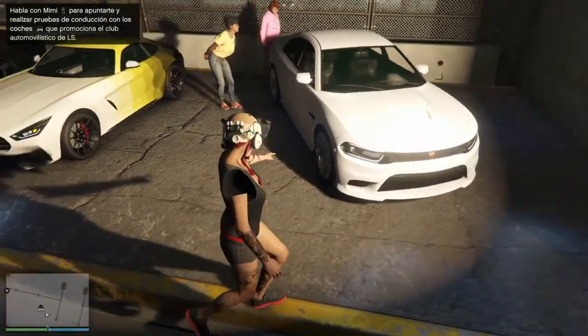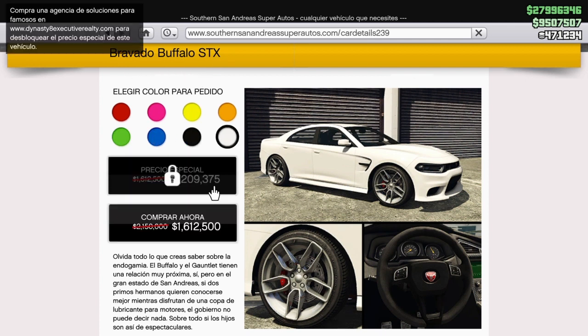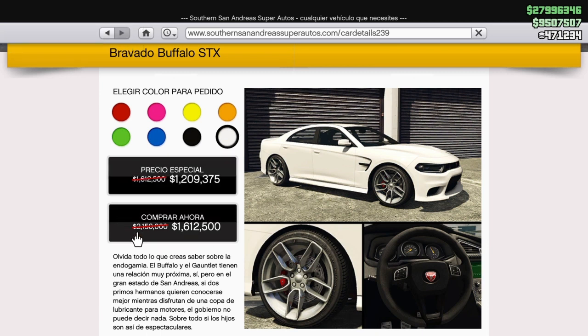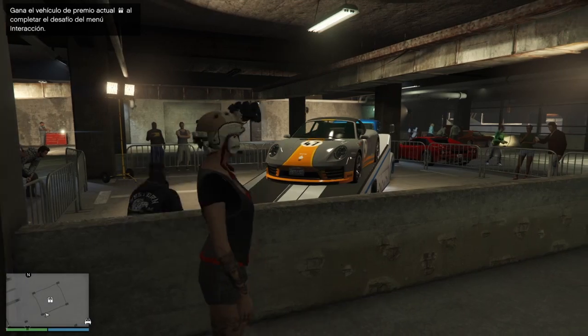The Slagen GT — if you want to try it and you don't like it, it is on discount. Next, the Bravado Buffalo STX. This new car you will be able to try and buy for $1,612,000, or at a special price if you are a company member.